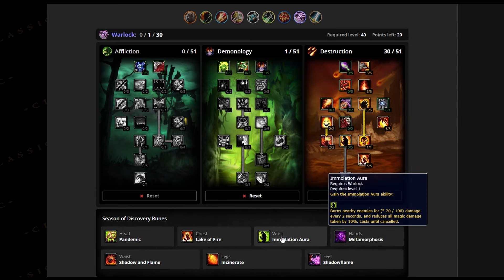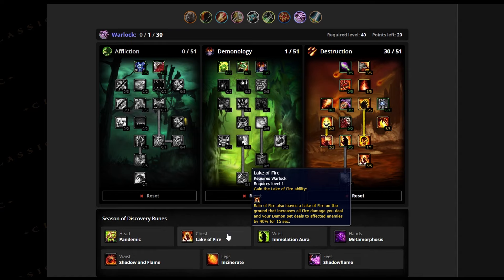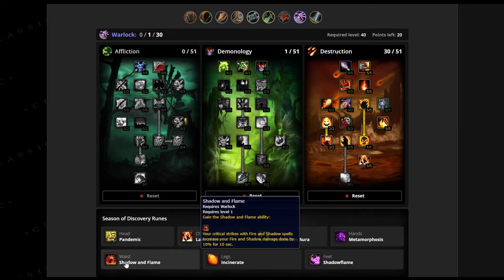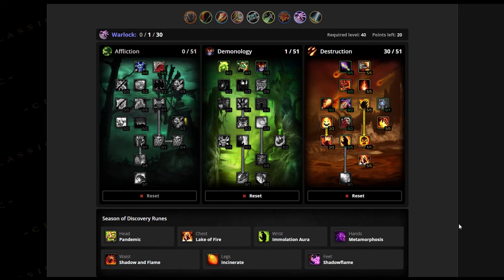Think of this: pop Immolation Aura, cast Incinerate for the 25% fire buff, drop Lake of Fire with an instant tick of Rain of Fire to also get the 40% fire buff, cast Shadow Flame to get the initial aggro, then smash your Hellfire button, stun everyone, daze everyone, make insane damage and watch 10 to 20 mobs or even more melt around you. I don't think you even need Conflagrate here, but of course it needs to be tested. You can also combine this with Firestone for some use of that spell.